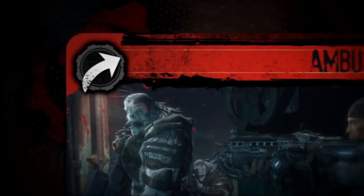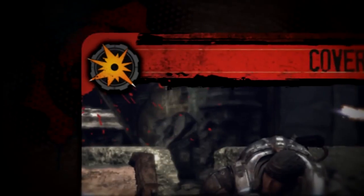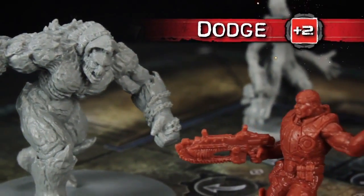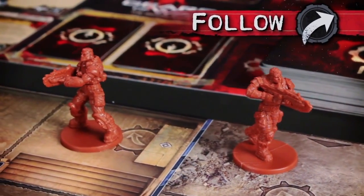In the upper left corner of every order card, you'll find one of three reaction icons. Use these effects for a well-timed defensive boost, a surprise attack, or to fall into formation behind a fellow COG.